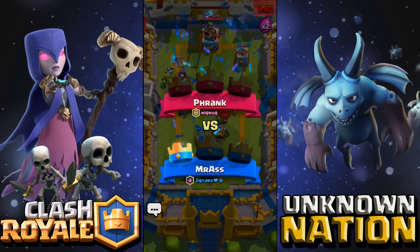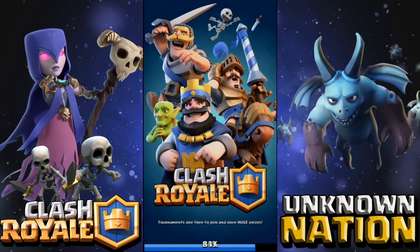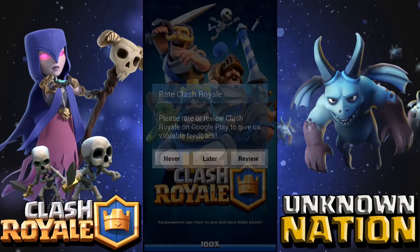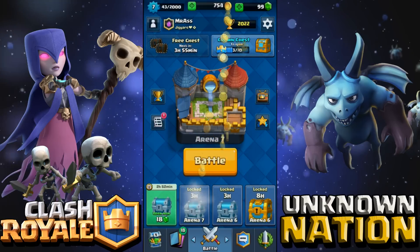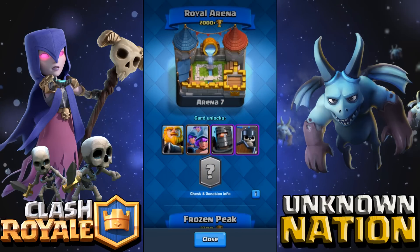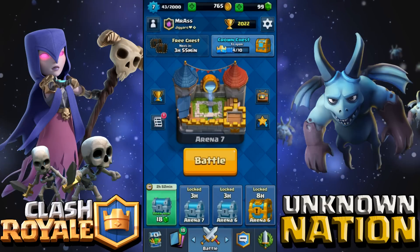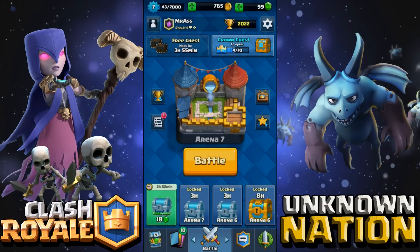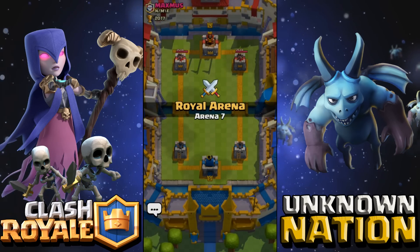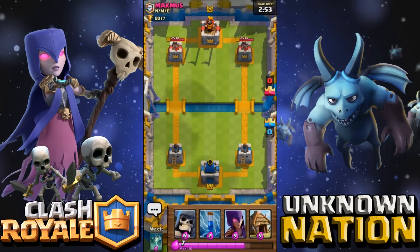We got it, we got it! Oh my god — I became a witch for a second there. I'm blushing, I swear I'm blushing. Oh my god, we're back to arena seven! Did you guys hear my witch impression — or was that a valkyrie impression? That was hilarious. I'm seriously sweating and blushing big time.